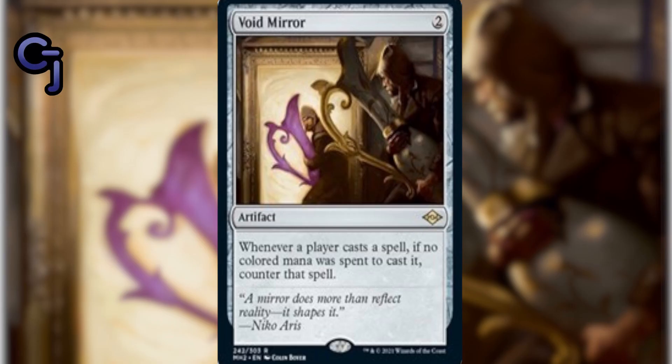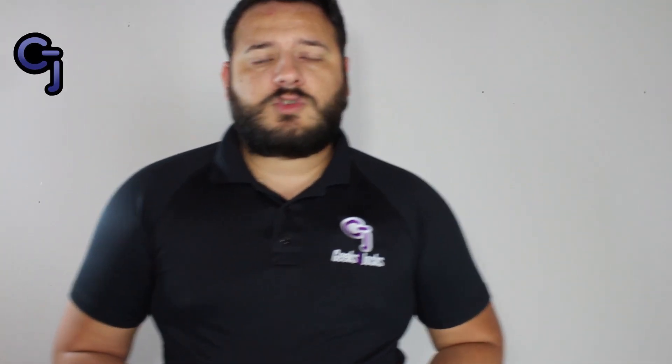Void Mirror costs two colorless and is an artifact. If a spell was cast and no colored mana was spent to cast it, Void Mirror counters that spell, making it very good against Tron. However, it's not as strong as it seems because Tron also plays green, so if they pay one green to cast a spell it bypasses it. They can also crack a Chromatic Sphere to generate any color, which cancels the Void Mirror effect.